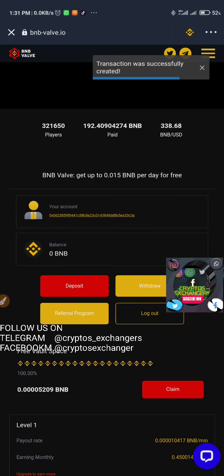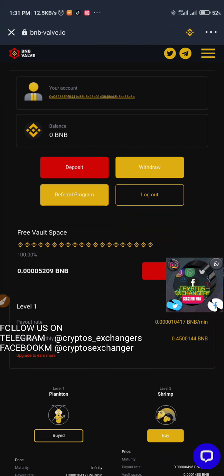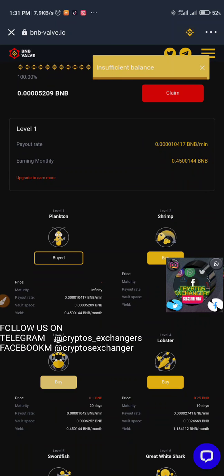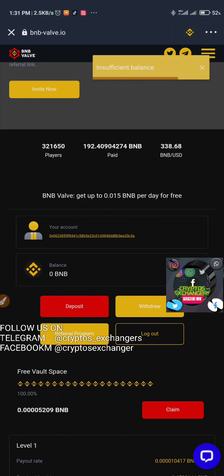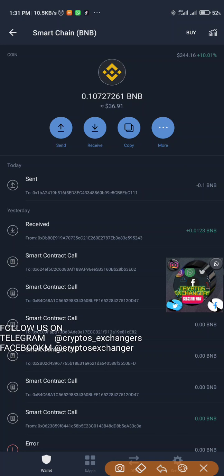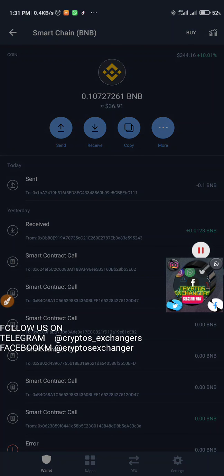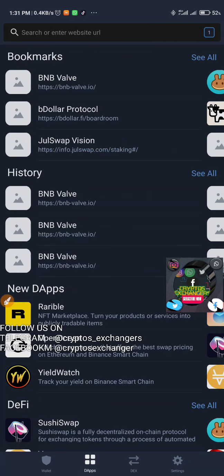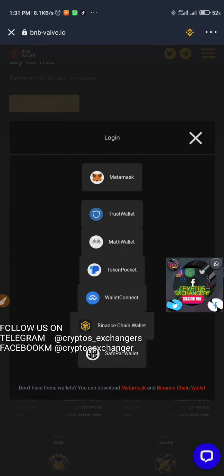I'll click on confirm and it says transaction successful. Let's click on buy — it's still loading, that's for the deposit. We'll wait for it to reflect on our balance before we can buy. This was the withdrawal I made yesterday which I showed you guys, and I've just made the deposit right now.